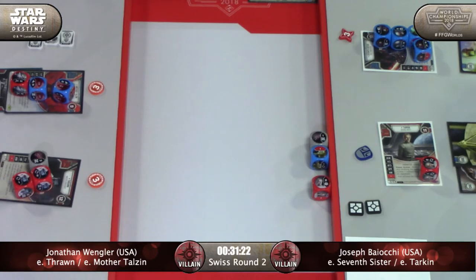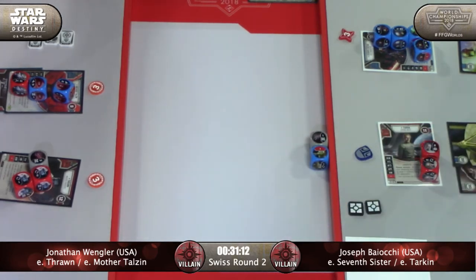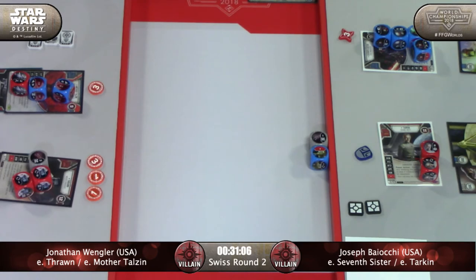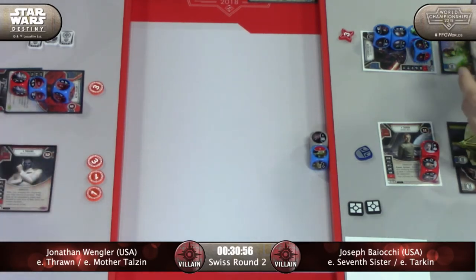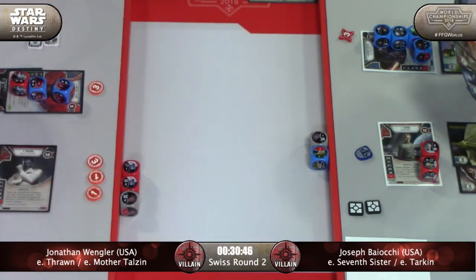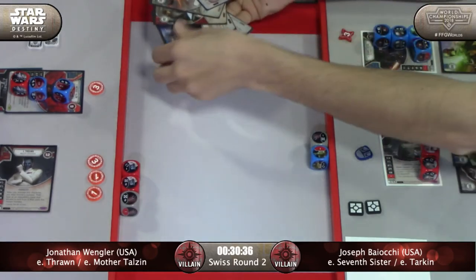That was a mislead — remove a character die showing two or less. Nice play. Destiny, I just love the back and forth of this game. Putting all that damage on Tarkin because he really needs to get Mother Talzin doing the damage. So much interaction here with Tarkin's ability and Thrawn's ability and waiting for the right moment to activate those. Calling one with Tarkin's ability — there's a Force Illusion in there you could lose.